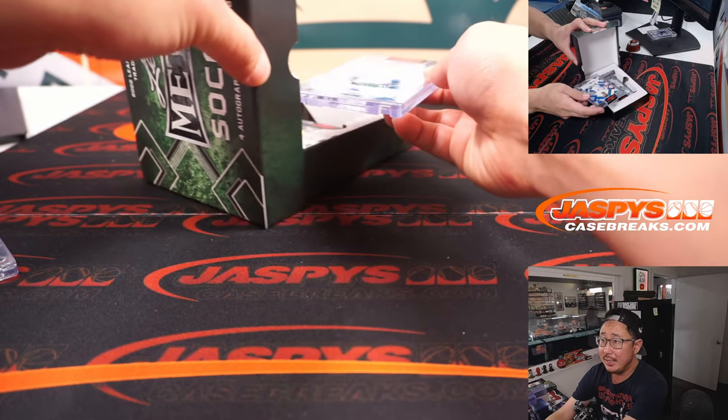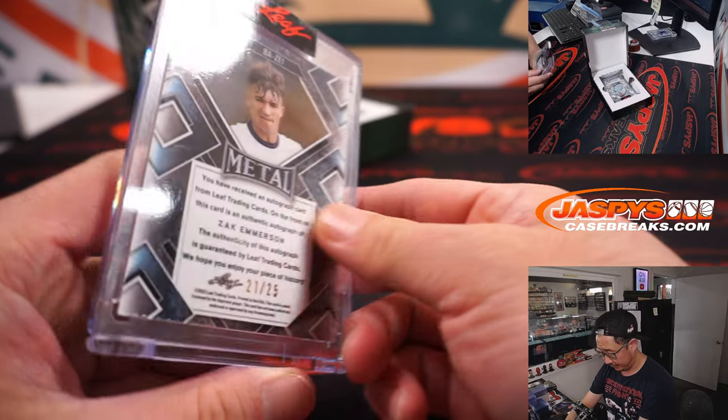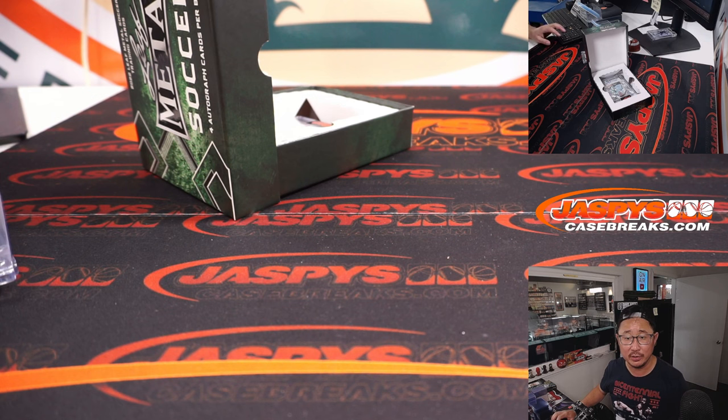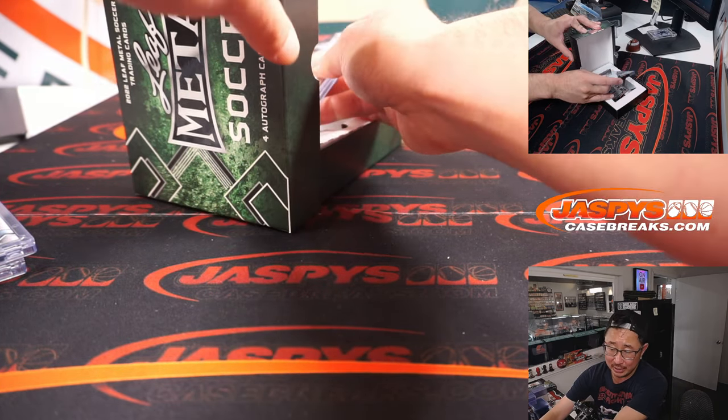Next one is Zach Emerson, 21 out of 25. It's a good way to learn some of these new players too. Also an English footballer, also 18 years old — youngster, part of the Blackpool FC Reserves and part of the England under-18s. Another one to hold on to.